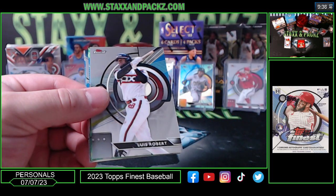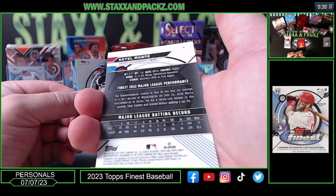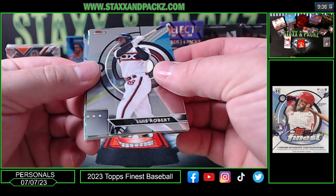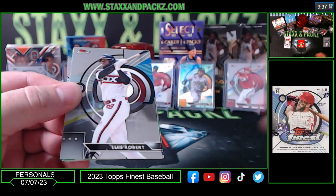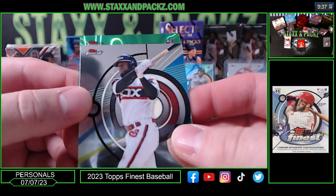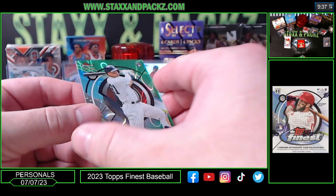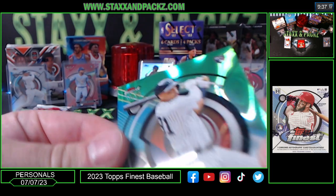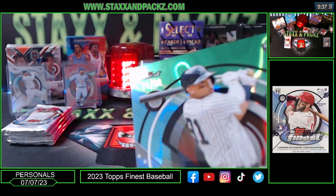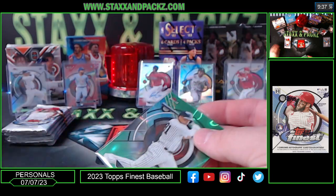It's El Marte — how long has this dude been in the league, 2010? Bo Bichette, Shane McClanahan. Oh, rookie Green Lava — that's nice, hard to see, 11 of 99. It's hard to see the numbering up there in the top left — 11 of 99. Oswald Peraza, PC hit for Brent — there you go, man, nice!